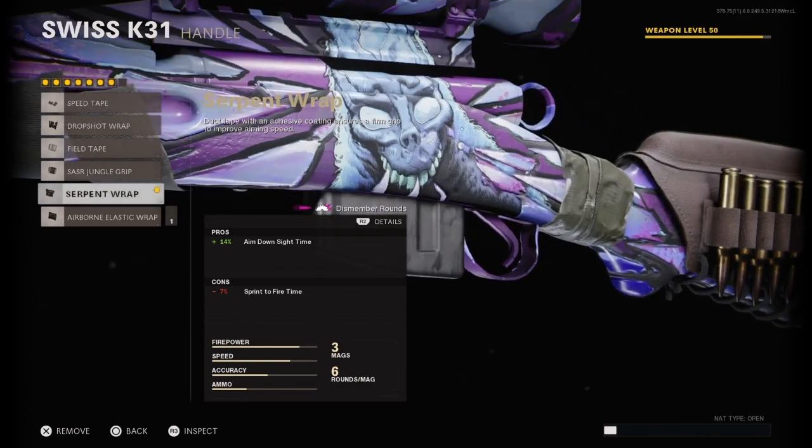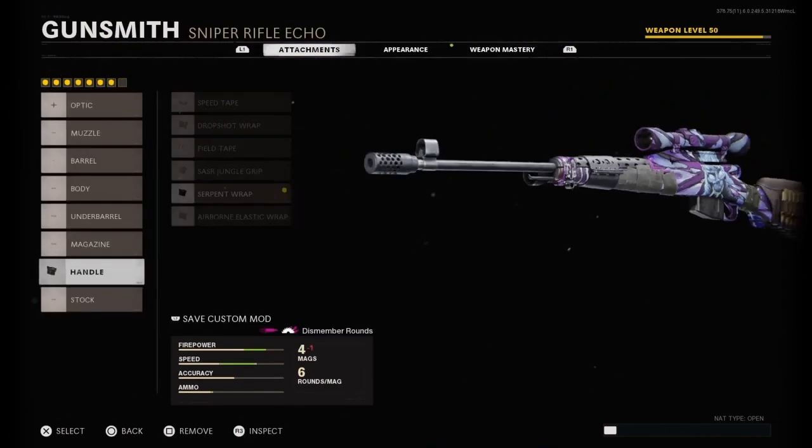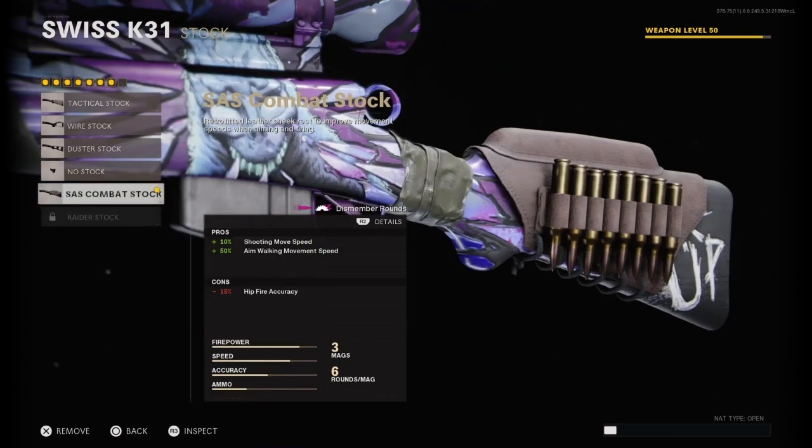Onto the handle we have Serpent Wrap, this increases aim down sight time. And lastly at the stock we have SAS Combat Stock which only decreases hit-by accuracy.